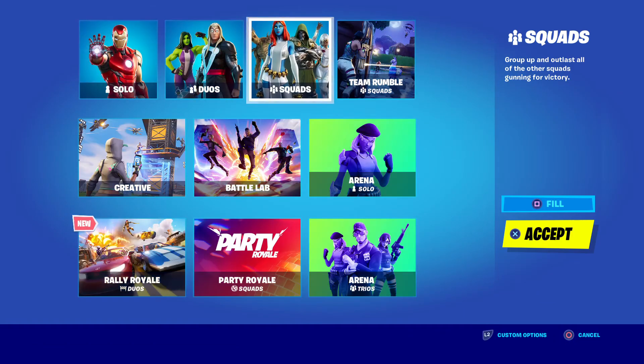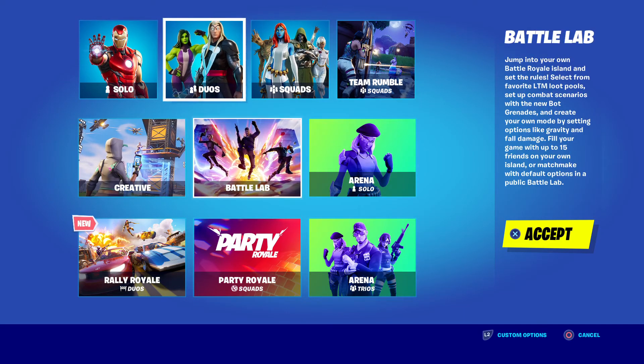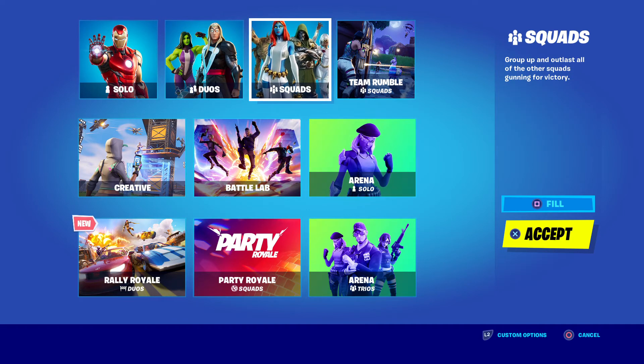All you gotta do is go here like you're choosing a different game mode, and then as you see, right where it shows accept — like that's what I want to play on — it will also show fill. So if I press the button to do fill, it says don't fill, and whichever one is showing, that's the game mode you're doing.